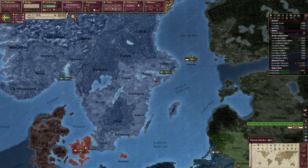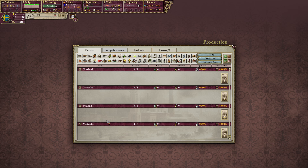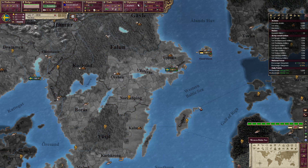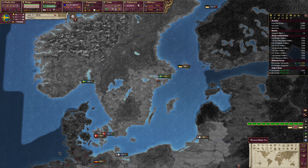In this episode we are going to talk about how factories work. We have a project from our capitalists — they want to build a steel factory in Svealand. Remember it goes by state. At the moment we have no factories, no clerks, no craftsmen, no capitalists, and no infrastructure. You can have eight factories in a state, and you want to try to build factories in a state where you have the RGO for it.